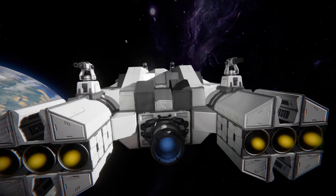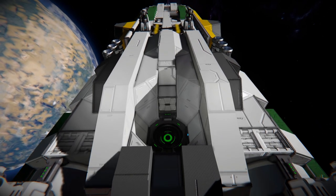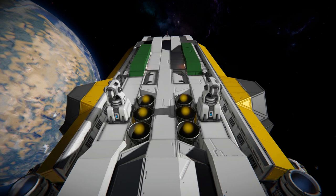Coming up and above that we can see some more gatling turrets, and towards over here we've got ourselves a jump drive. Continuing along all the way across: some more ion thrusters, some more hydrogen thrusters, some more gatling turrets, and some more good use of the passages.